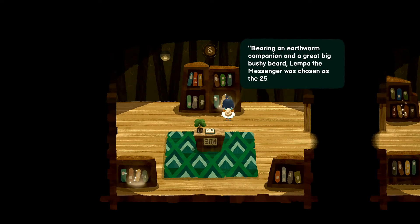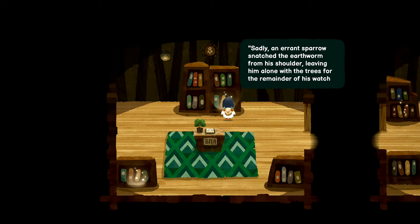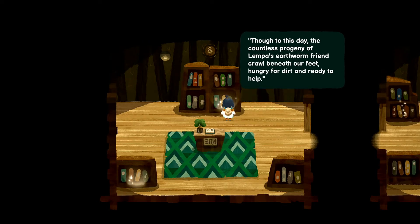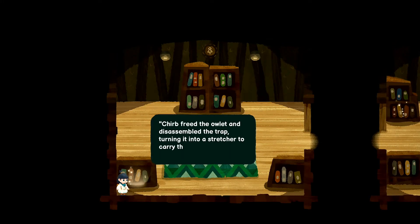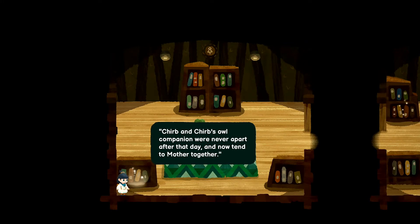Bearing an earthworm companion and a great big bushy beard, Lempa the messenger was chosen as the 255th watcher. Lempa and his earthworm patrolled the wildwood for decades, steadfast friends and protectors of mother. Sadly an errant sparrow snatched the earthworm from his shoulder. Many years before Chirp became the 256th watcher, Chirp was a small beardless Chirp who did not make friends easily. One fateful afternoon Chirp followed a sad hooting noise and found an owlet stuck in an animal trap — Chirp freed the owlet and they were never apart after that day.